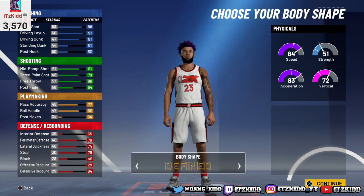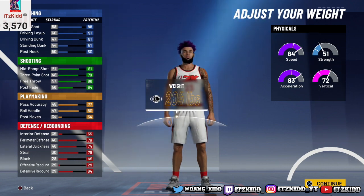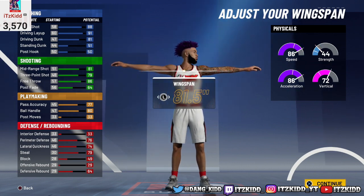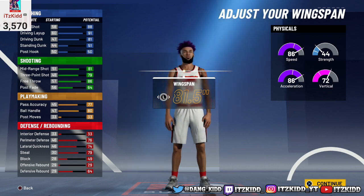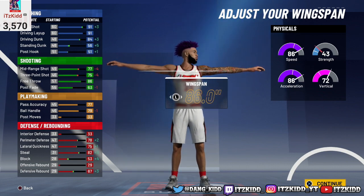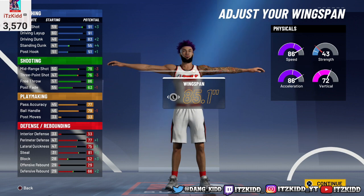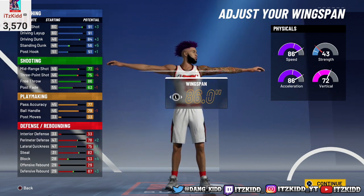For the body type I went with defined, but you can choose whichever one you want. For the height, my player is 6'5" — leave it at 6'5". Take the weight all the way down. This is the key to making this build: when it comes to the wingspan, increasing it raises your driving dunk, finishing stats, and defensive stats, but your shooting stats and playmaking go down. My wingspan on my slasher build is maxed out all the way.